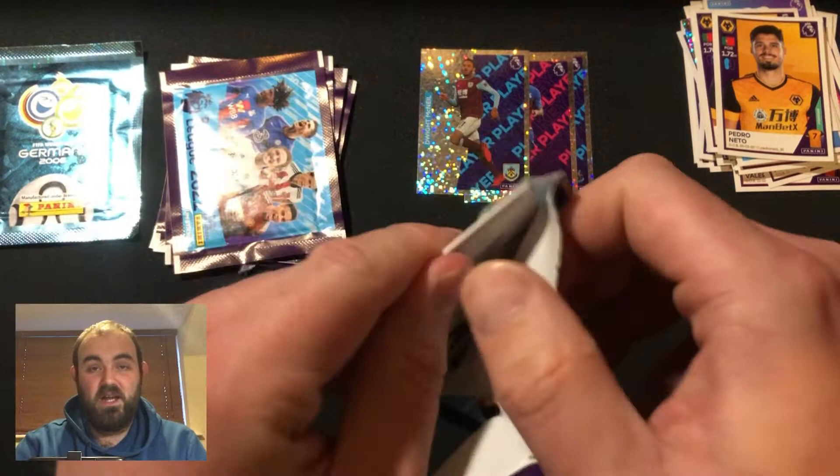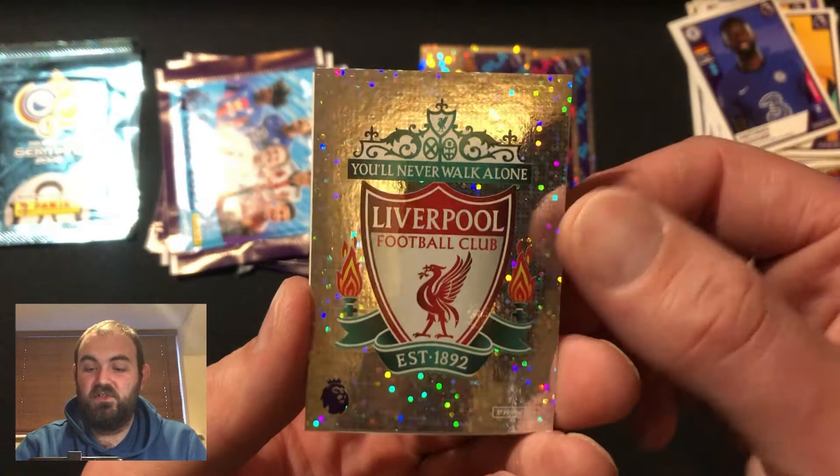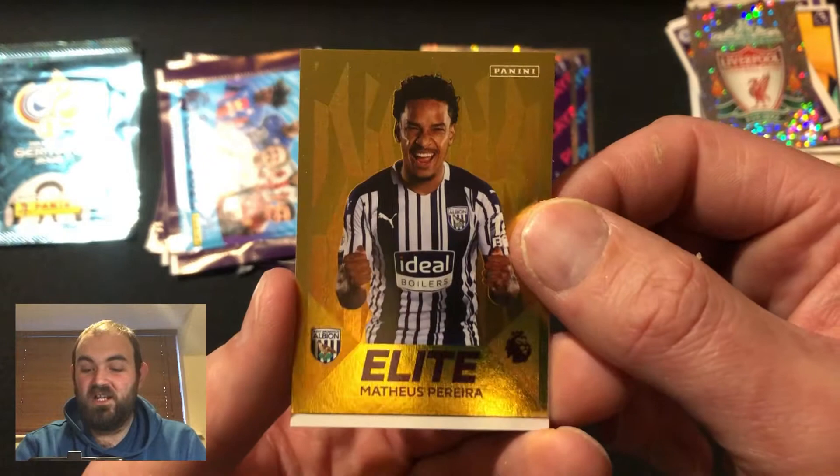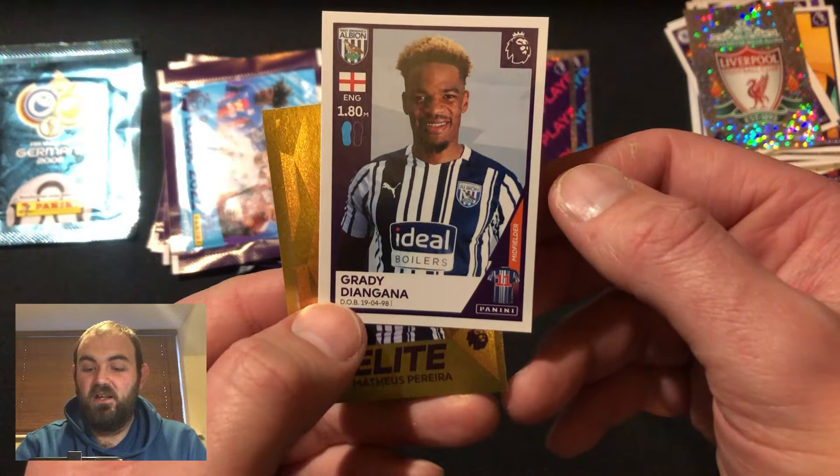So we are slowly making our way through these packs - do love opening these packs, see what we get, especially when we get the shinies. Andres Christensen, and Antonio Rudigo - back to back Chelseas. Champions Liverpool badge, brilliant stuff. And there we go - an elite, a gold has been found! Matias Pereira there for West Brom. Brilliant stuff - love it when we find these gold stickers.